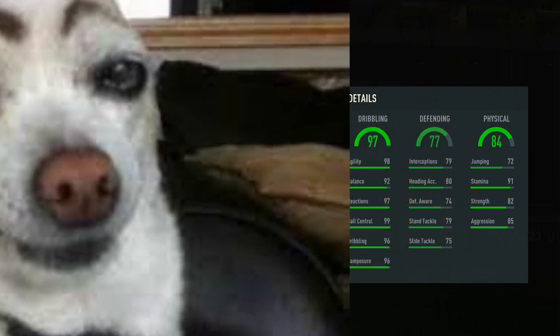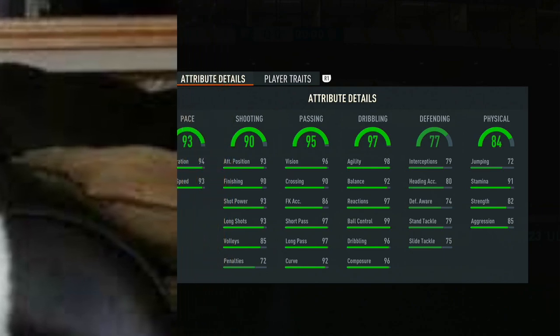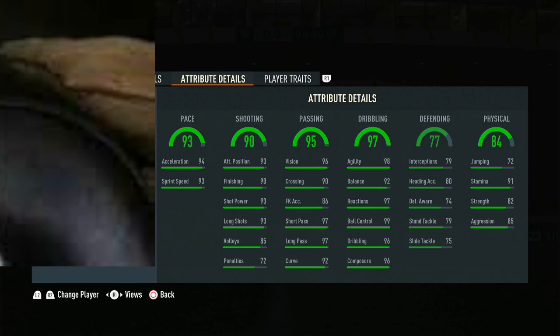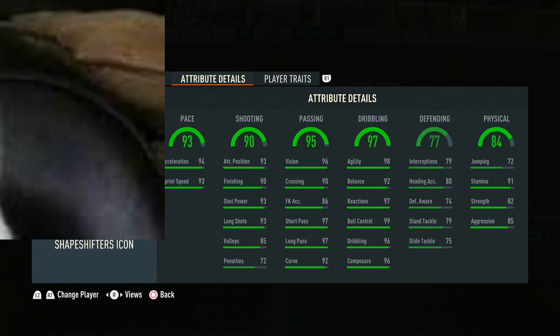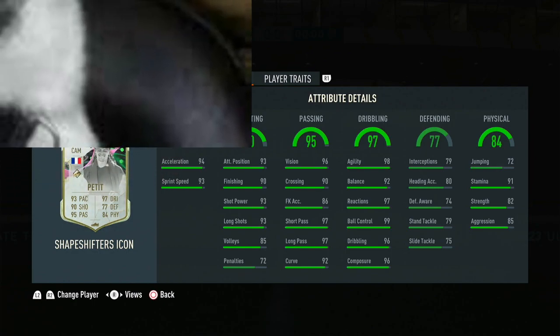I think it opened. Alright, we got the three icons. Let's start with the first one — we should be at the stats now. Physicals: 84. So this looks bad already. Bad defending. Insane dribbling. Crazy passing. Shooting. 93 pace. Who is that? It looks like a striker, or it could be a winger. The stats remind me of — oh, it's a Shapeshifter icon. It can't be Van Persie — I think that's too good a dribbling. Let's see here. We got Petite. It's 95 Petite. Okay, that's whatever.